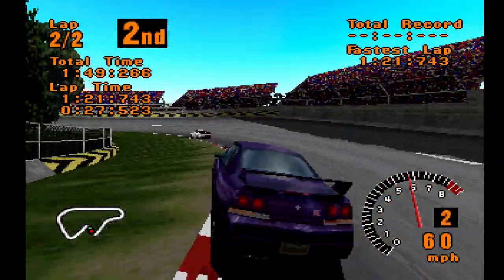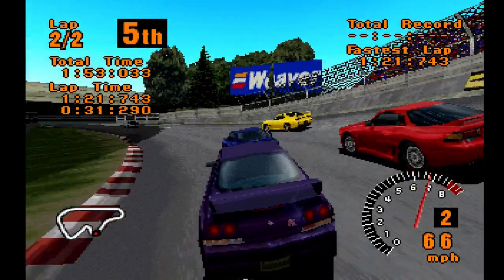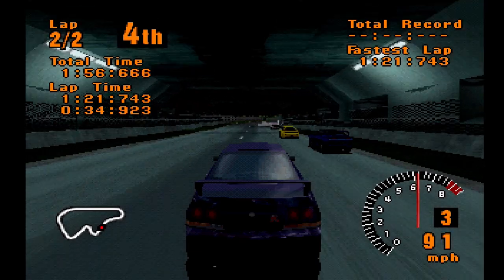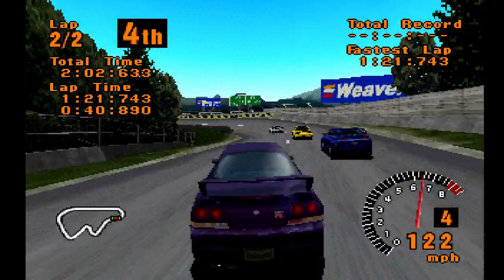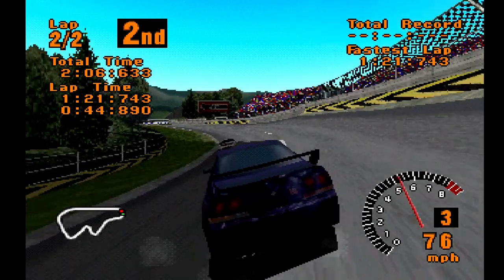Hi everyone. In this video, I'm going to show you a cool feature of the beta PlayStation core for the MiSTer FPGA. This is the widescreen hack feature. What this does is convert the game that you are playing into native widescreen without stretching the image, so you actually get a larger field of view when the option is enabled.